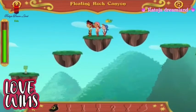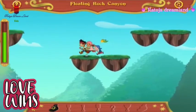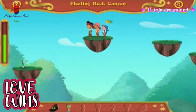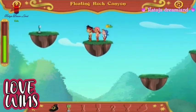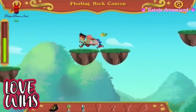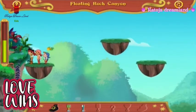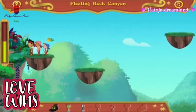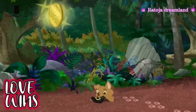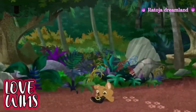Great job, matey. When you see rocks line up next to each other, click on the rock and we'll jump onto it. We're doing great. We did it. We made it across Floating Rock Canyon. Yay, hey. For completing the challenge, we've earned three gold doubloons.